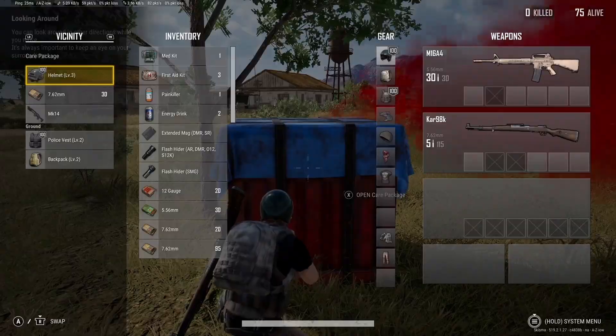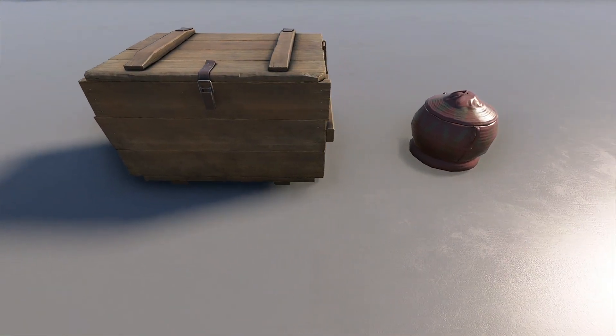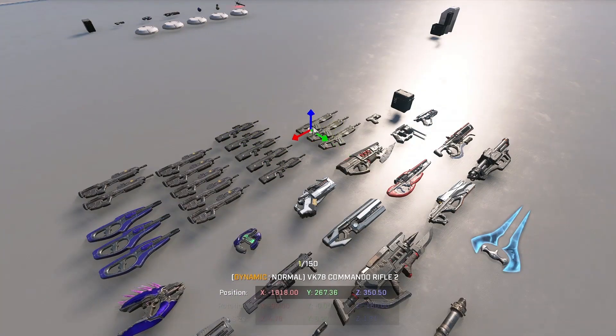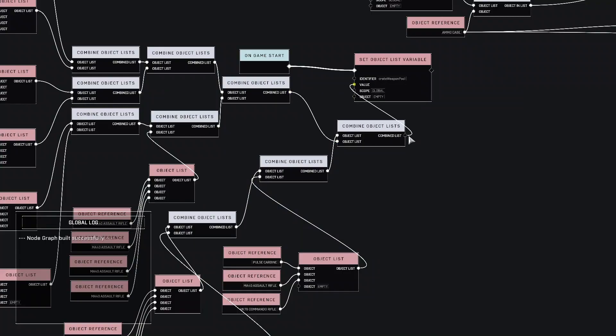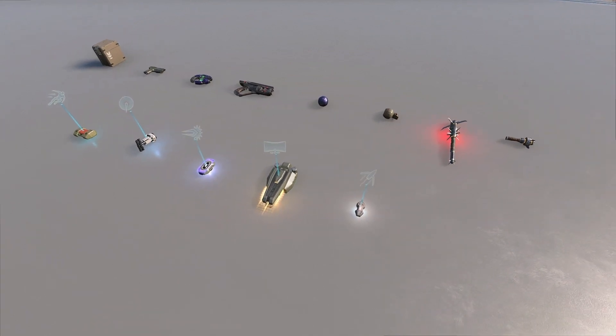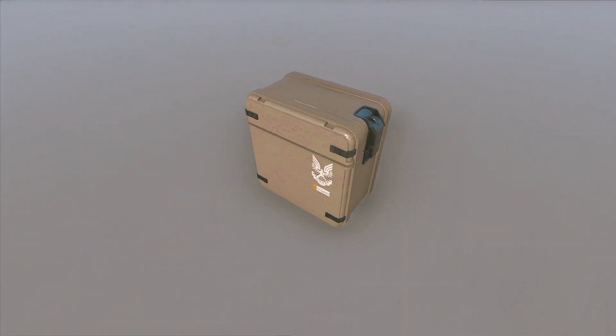The common loot you'll come across will be these destructible crates and baskets. For the crates I plan for them to carry all weapons, but I'm implementing a rarity system that will make power weapons have a low chance of spawning. The baskets will hold grenades, equipment, and a few of the smaller weapons. Both will also carry this ammo pickup I've created, which I'll show more of in just a minute.